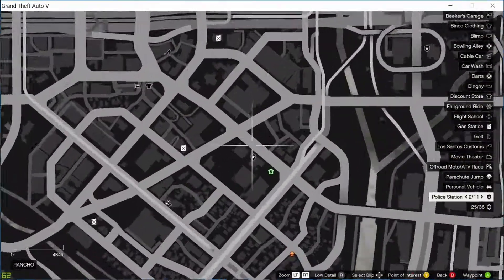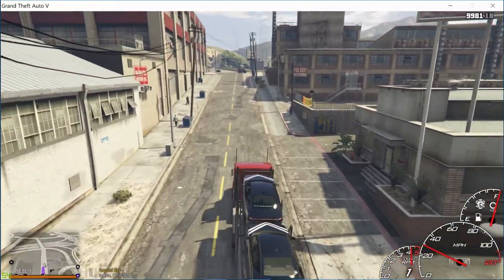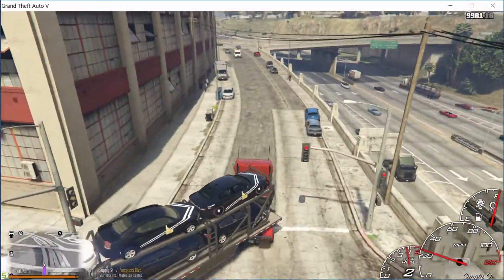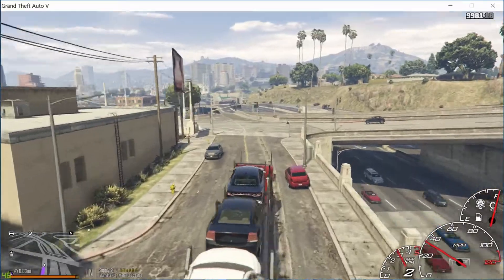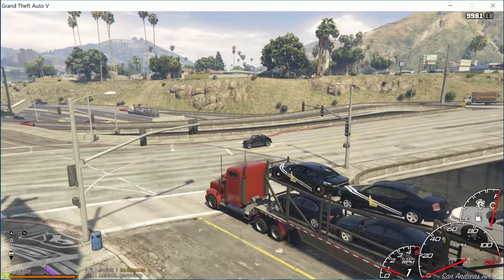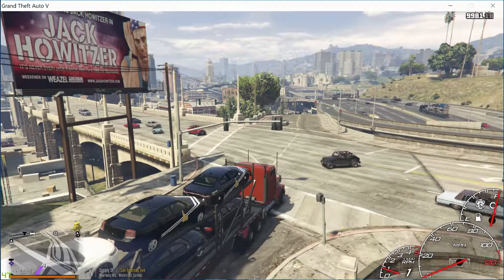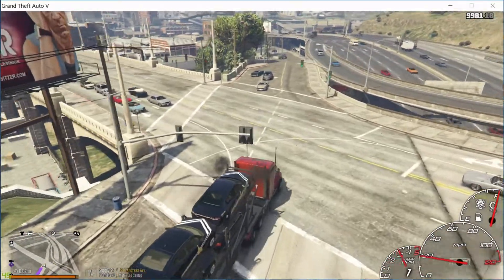Alright guys, let's go ahead and head over to Grove Street and drop off this unmarked unit. If you guys have any idea what I should carry next, let me know. I can't really do helicopters or wide SUVs. I really wanted to put the new Tahoe — the state trooper one and the unmarked Tahoe — but unfortunately it's too wide, so it won't go on the trailer. I can get it on, but I can't get it off because of the way the mod works.